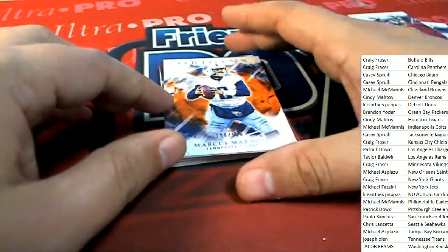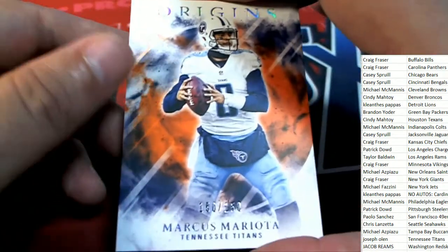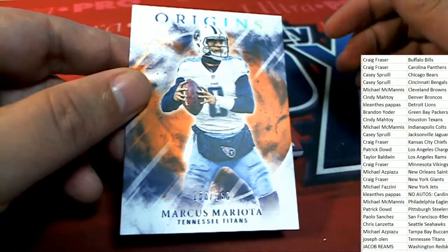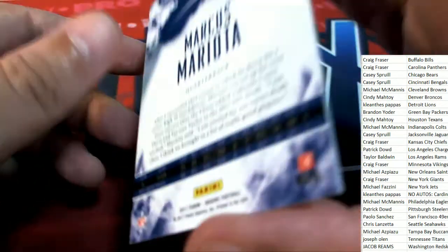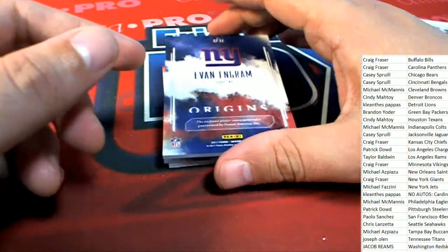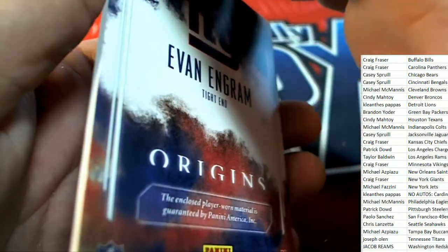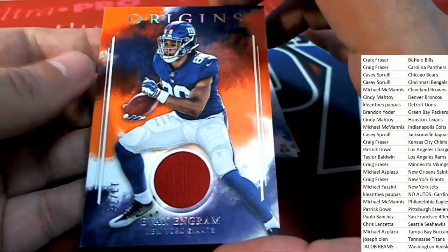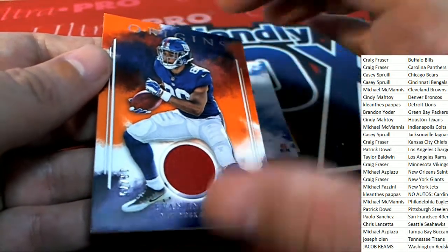A Mariota numbered card for Joseph O. And now we get on to the big hits. Let's see a big hit come out of Origins Football. The Giants tight end Evan Ingram for Craig F. — it is a number 275 Evan Ingram Relic Rookie.